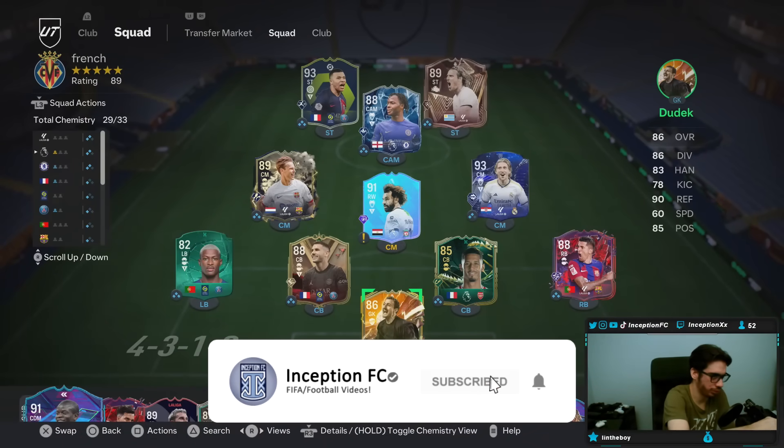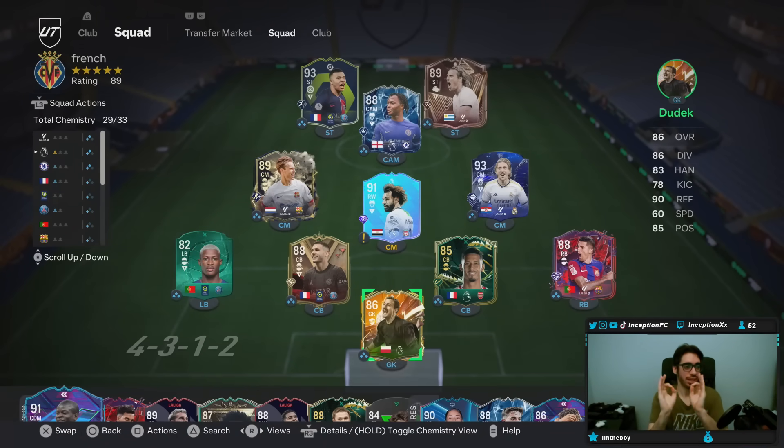Hey guys, what's going on? Inception here and welcome to another video. This video is going to be specifically for my favorite formation and custom tactics to use in this game on a personal level. This formation is not the most meta, because of the lack of super congestion in the middle of the pitch to counter the cutback and direct passing meta, since people kind of push up against your defenders like crazy. But this formation and these custom tactics — there are two different variations here — are my favorite because this formation is the one that provides you everything that you need.